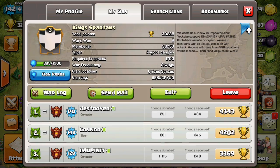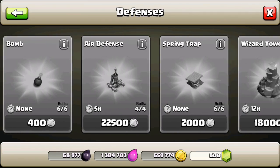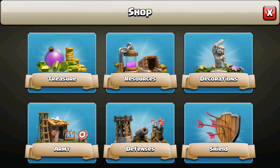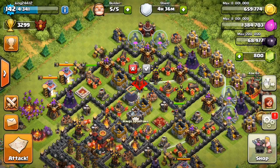The real reason we're here today is for the update. You guys want to see me buy the new defense, which is of course the Air Sweeper. Let me read it first before I buy it. Air Sweepers control the sky with strong blasts of air that push back flying enemies. Air Sweepers can only face one direction, so rotate them to maximize their effectiveness. That's pretty awesome — let's go ahead and buy it.